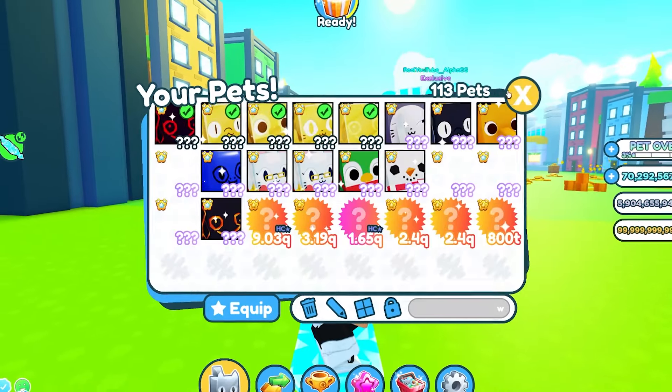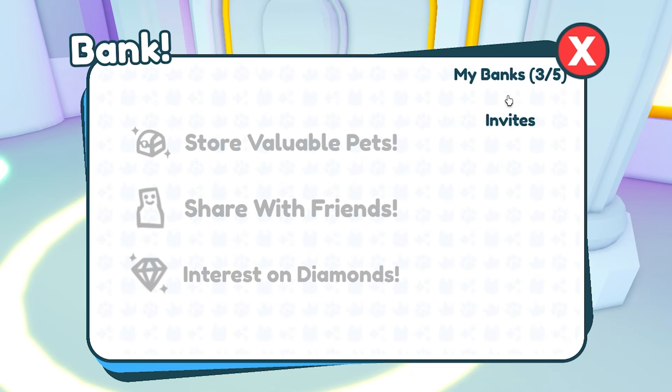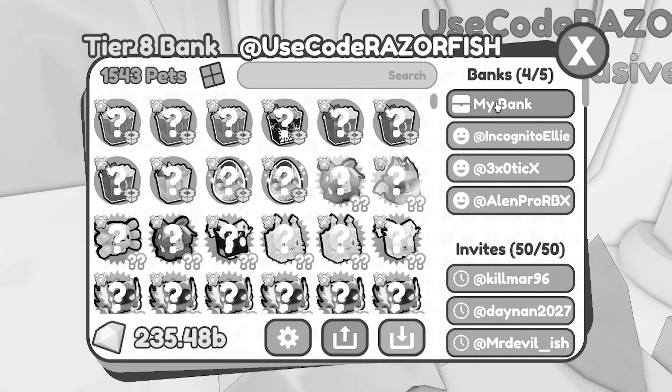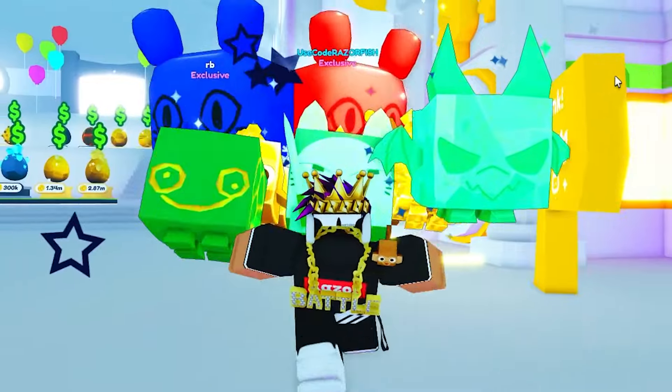Wait, where even is it? Wait, did I lose it? It might actually be in my bank. No way I lost it. I know those things are so rare. But if I go to my bank, it has to be here. Wait, why is my bank not working? Okay, if I search comet here - and that's how I got my first comet agony. It was from Coilus when he spawned it in.